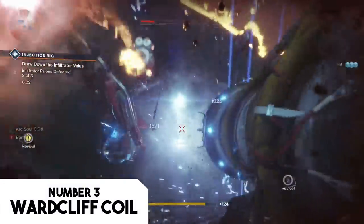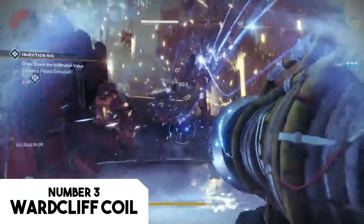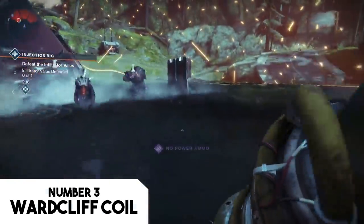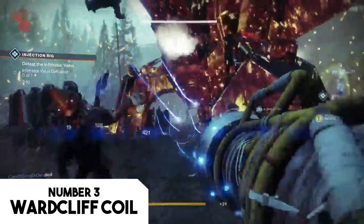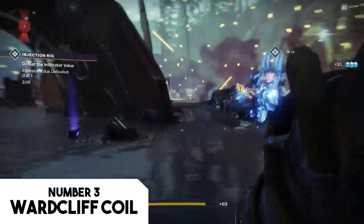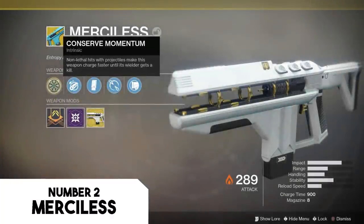Once you get your hands on one, you'll have access to the best PvE rocket launcher in the entire game — an absolute beast for clearing monsters. The launcher fires a continuous long volley of projectiles, each detonating for good damage. The true value comes from the weapon's automatic reload: picking up a heavy ammo drop will reload directly into the Warcliff Coil, allowing for rapid-fire volleys of chained rockets. This weapon can be used to add tons of time during timed Nightfalls or kill huge packs of enemies quickly in group events and raids.